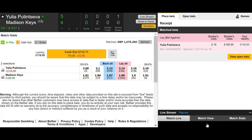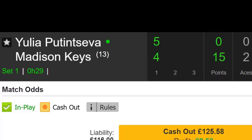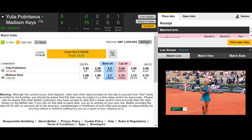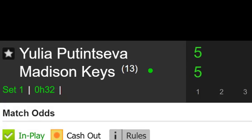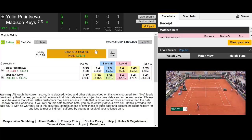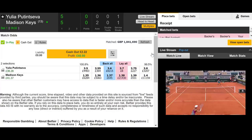We're getting involved with lay the server here. Putin Sever is about to serve to try and win the first set, but she is an underdog — Madison Keys is a 1.30 favorite. We've laid Putin Sever around 2.16. She's just dropped a point. She was looking good, scored the first break point, but has looked a little bit nervous since. Madison Keys has just broken back, which is great. We laid Putin Sever at 2.16 and prices have risen to 3.6 — a great time to get in when the underdog is serving to try and secure the set, as nerves can kick in.